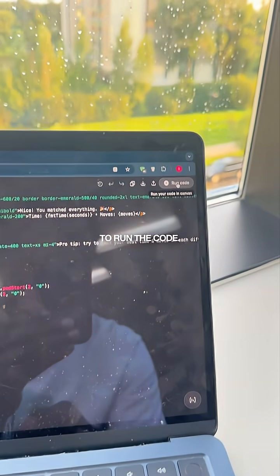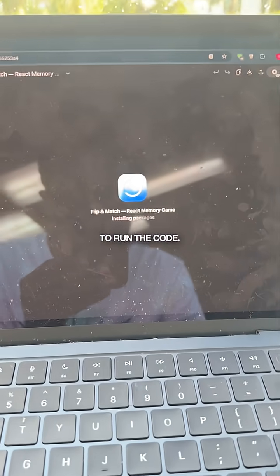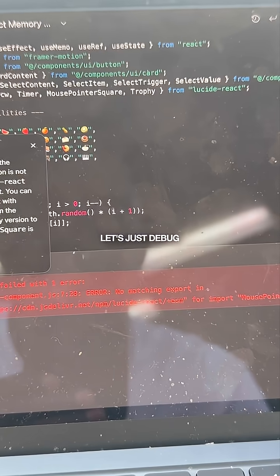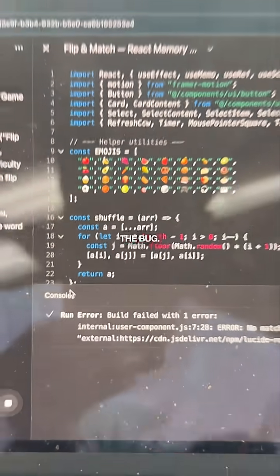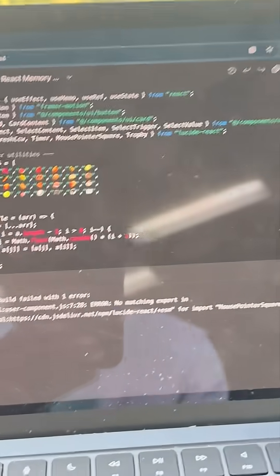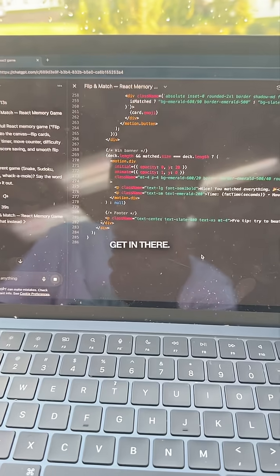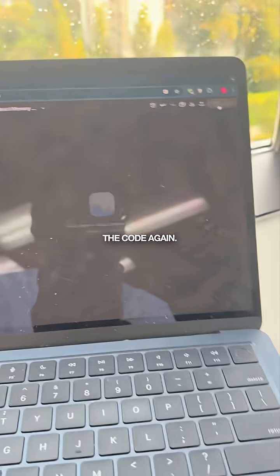We're going to run the code. Okay, so there's an error, so let's just debug it. If there's a bug, you can fix the bug — that's actually another cool feature. It's checking it out, it's debugging it. You can see — wow, it's getting there. I think it's done, so let's run the code again.